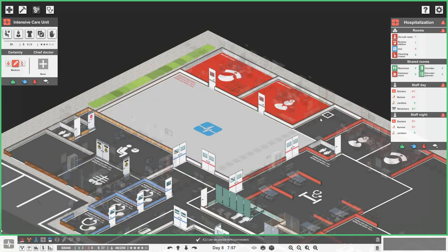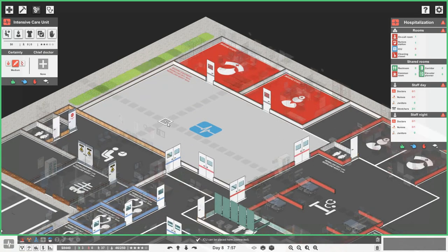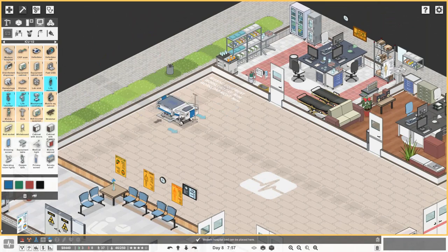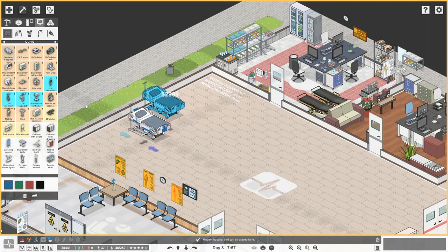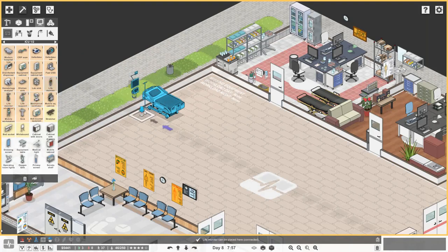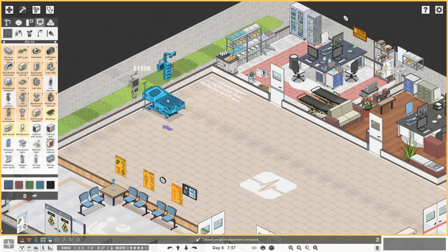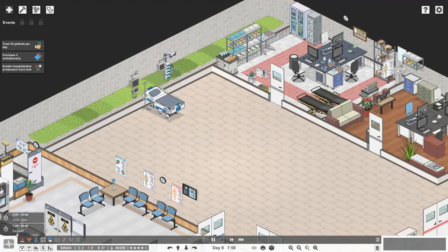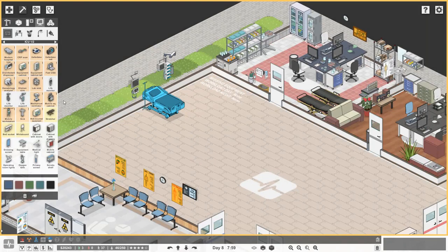We just need the ICU unit, so let's get that in there. We might save this space for a cleaning closet. For intensive care we need a modern hospital bed, which is probably fairly expensive. Then we need a life monitor — let's get that one. And we need life support, which is already going to take us very close to having no money. Hopefully we can complete some more objectives in this episode to get a little bit more money.